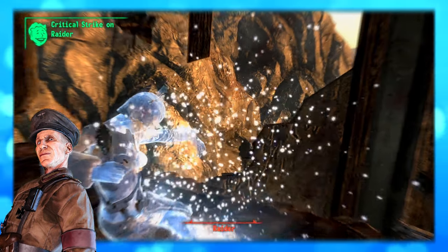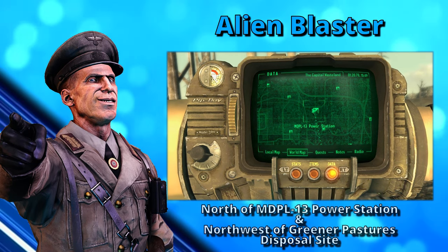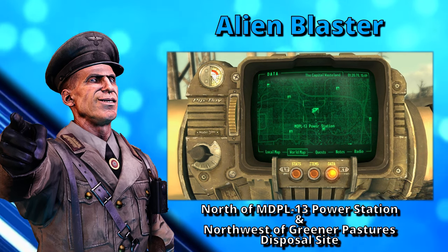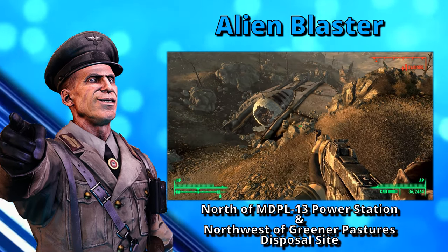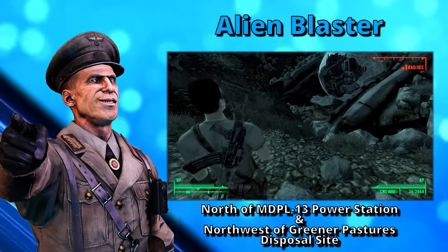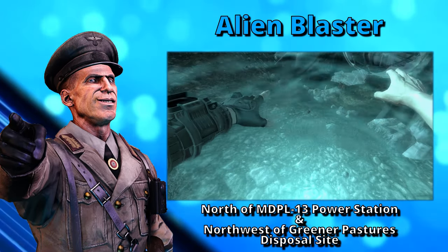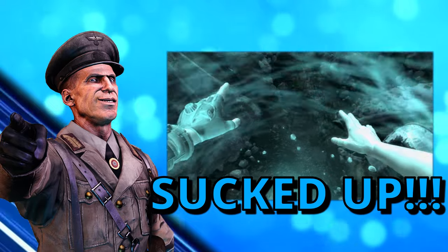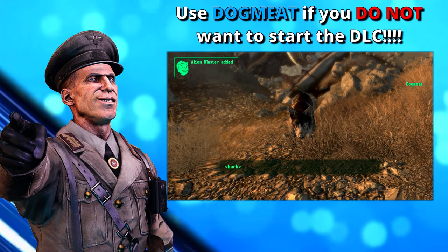The good doctor will tell you where to find the Alien Blaster. It can be located due north of the MDPL-13 Power Station and northwest of the Greener Pastures disposal site. The Blaster can be found next to the body of a dead alien lying a few feet away from a crashed spaceship. There are also 120 alien power cells found at the site. A word of warning — if you have the Mothership Zeta DLC installed, coming too close to the alien crash site will get you sucked up into space, and you will need to complete the DLC before you can return to pick up the weapon.